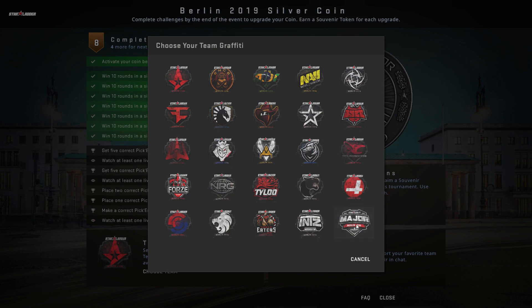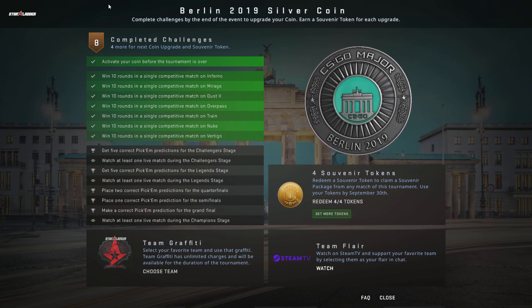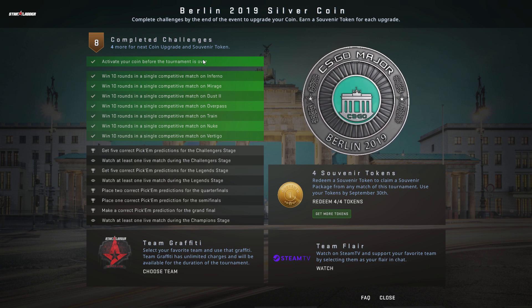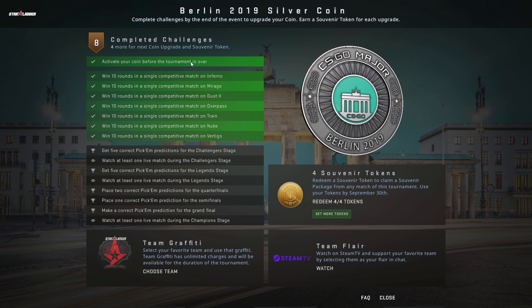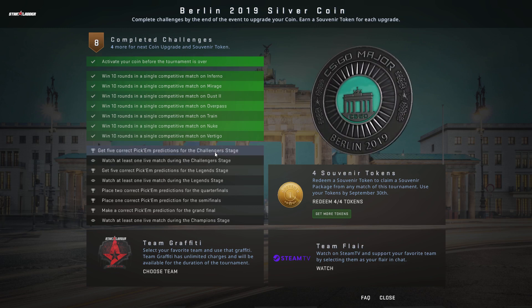You also get to select any of the team graffitis or the sticker for the major itself — I went ahead and chose Astralis. Other than that, you just have to win 10 rounds on all the active duty maps to get the first coin upgrade. I already have it, but you have to activate the coin before the tournament is over. Now I'm going to go to pickems, since some of these categories can't be done until the tournament is further along — about eight or nine more days.